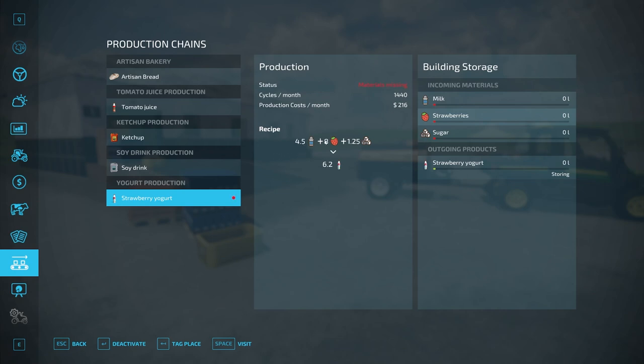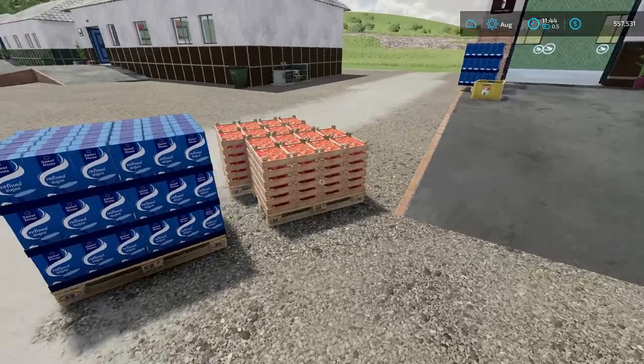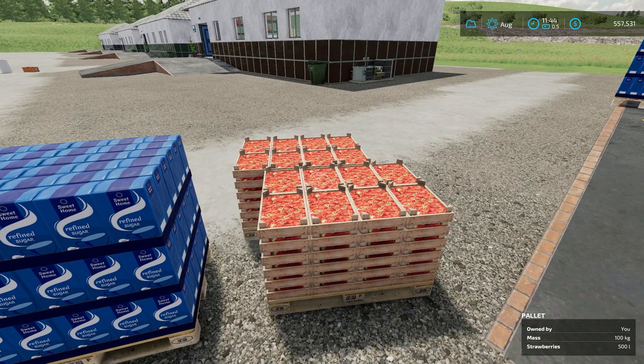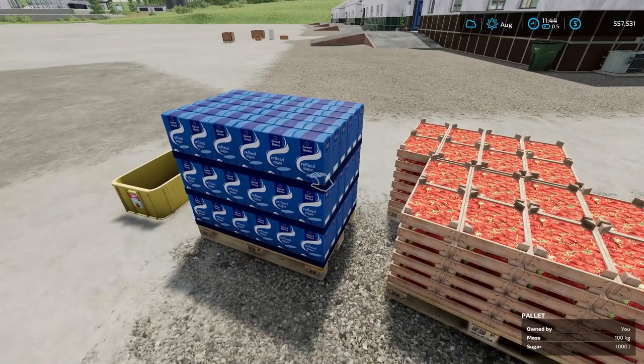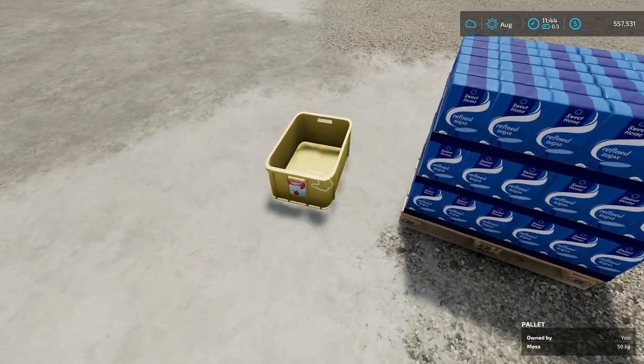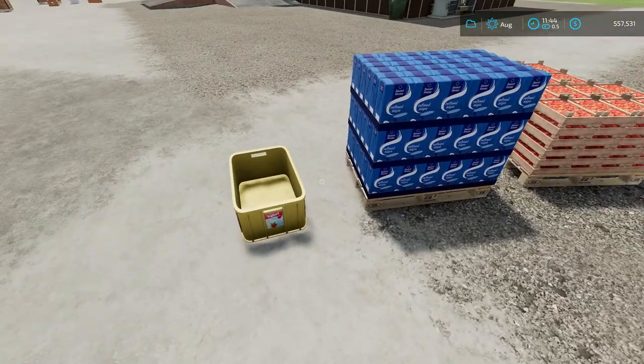The recipe is 4.5 liters of milk plus 8 liters of strawberries plus 1.25 liters of sugar to get 6.2 liters of yogurt. It runs at 1,440 cycles per month. Cards will pop up on screen for how to use greenhouses for strawberries and how to make sugar in the sugar mill. Keep the output mode on storing.